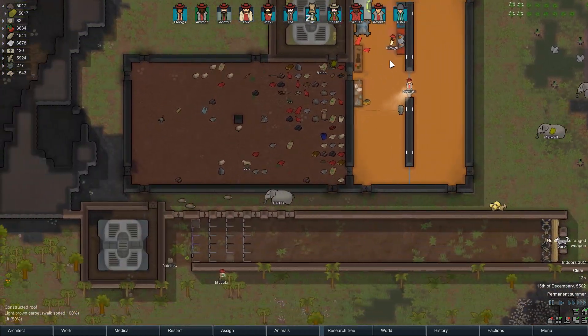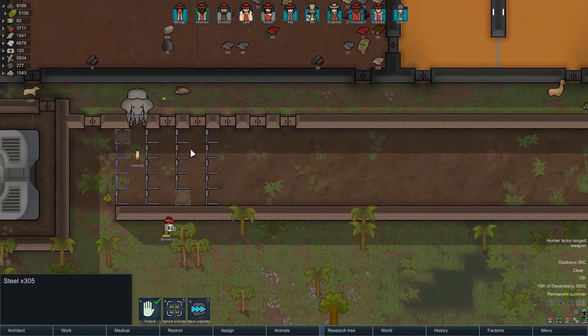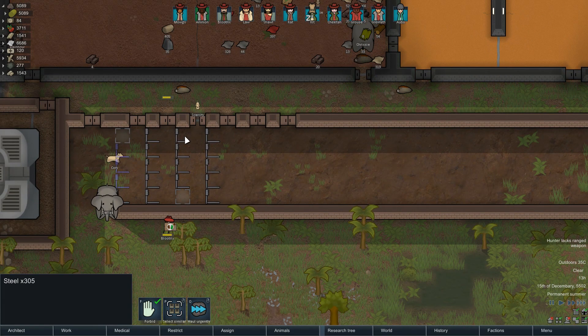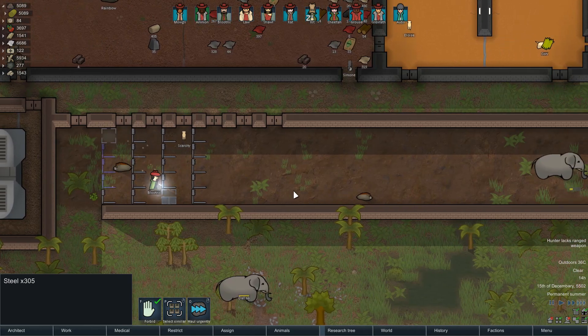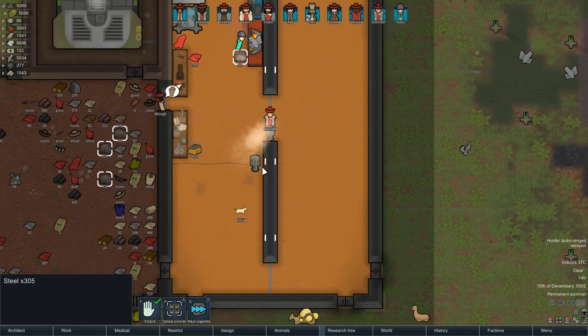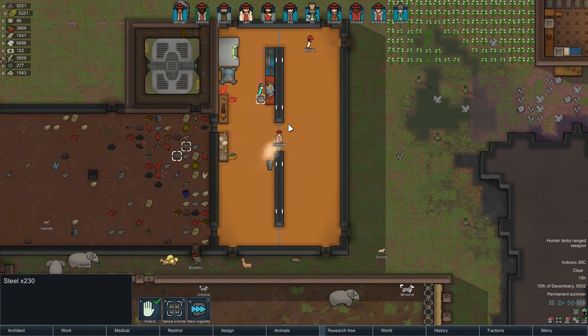Mogul is going to salvage some of that steel - we do need some steel because we're putting in the traps, that was happening last episode. We'll have a row of those up, and then hopefully whoever's on mining duties will get us some more steel.